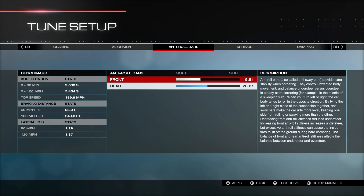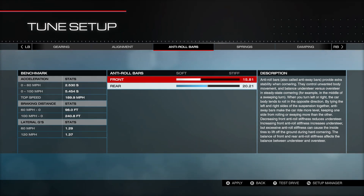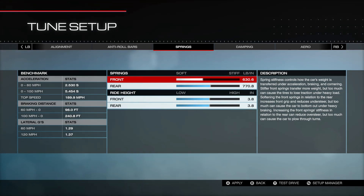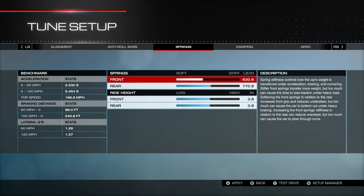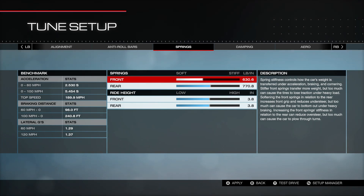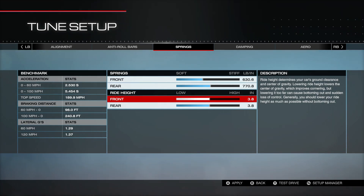The roll bars are at 15.81 front and 20.21 rear — a slight oversteer tune with the front softer than the rear. This car starts really stiff so I had to soften it up considerably, and you'll see that in the springs as well. For springs, all-wheel drive cars tend to understeer, so you generally want the front softer than the rear to dial in a little oversteer and eliminate that understeer. Front springs are 630.6 and rear springs are 770.8.